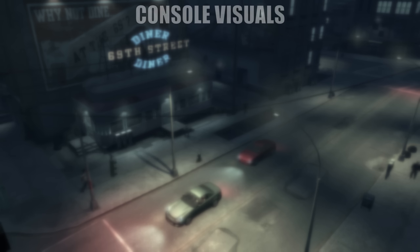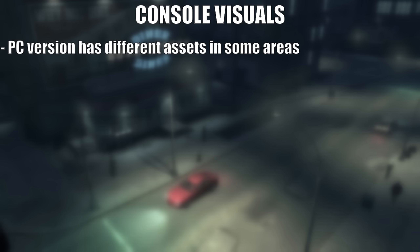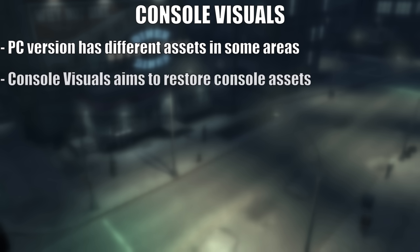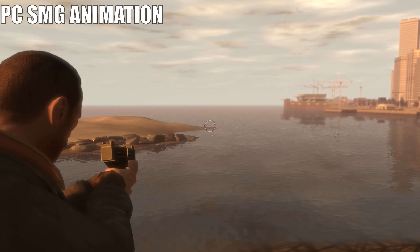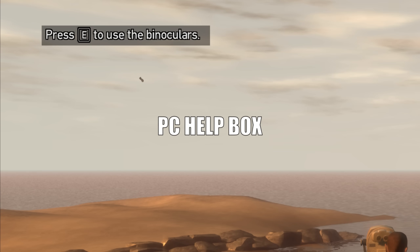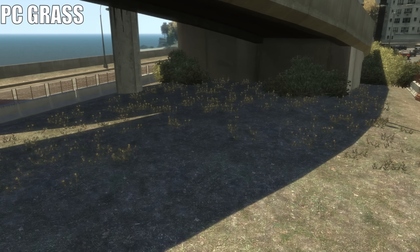Our next mod to install is Console Visuals. The PC version of GTA 4 changed a good number of the game's assets when compared to the console versions — things like clothing options, animations, and other things were different between the two versions. The mod Console Visuals aims to restore all of that content from the consoles. Most of the changes are completely subjective, like the way Niko might hold a specific weapon or the size of the game's help boxes. But Console Visuals does come with one change which is definitely an improvement over the PC version, and that's the vegetation.